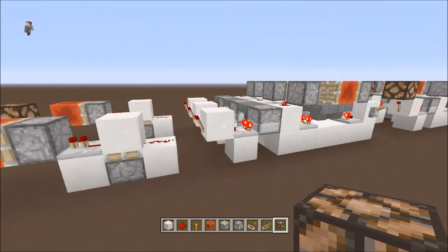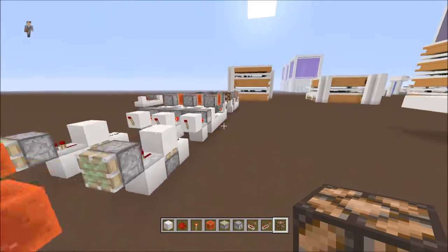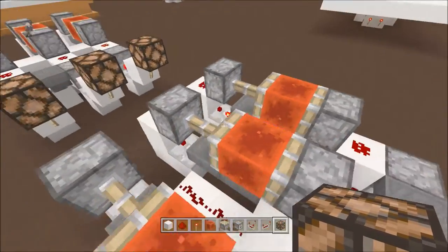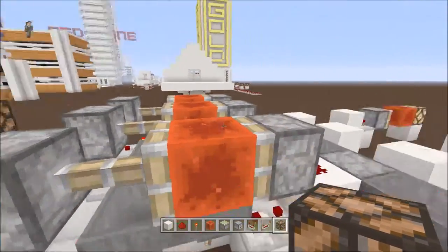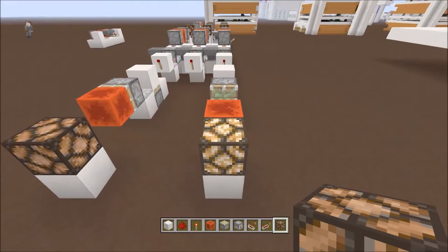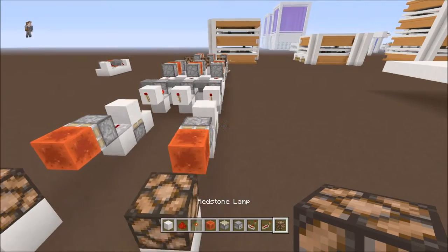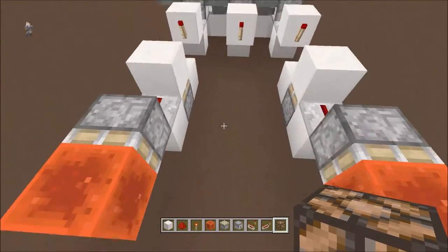If it goes off after the first tick, just start everything on the opposite side. Yeah, it went off — so I was wrong, guys. Put everything on this side — every single thing. The redstone blocks go on the left and the dust goes on the right, so it's opposite. My bad — it's not a big deal, just start on the left. That was 30 seconds but it's supposed to be every minute, so we can just fix that quickly.